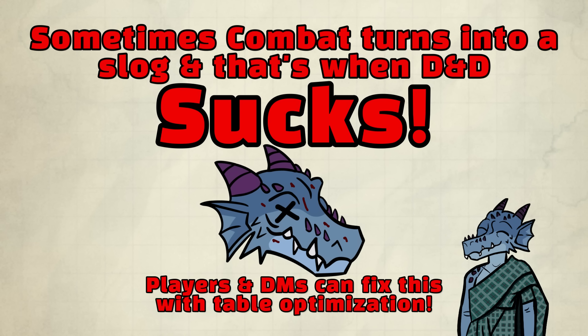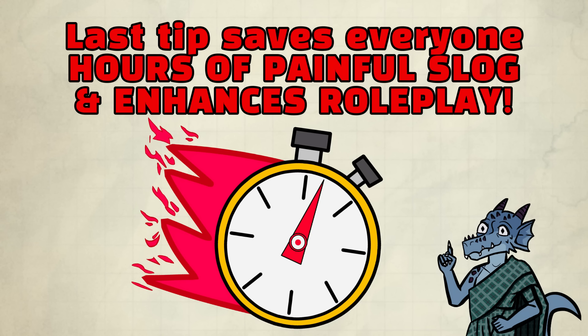Both the players and the DM can absolutely come together to solve this problem with a little table optimization — no brews needed. You probably don't even need to change your encounters with these tips. The last tip I'll give you in this video is something optimization tables do, and I haven't heard a single content creator talk about it. It makes the game insanely fast while at the same time enhancing roleplay.